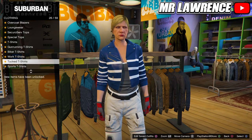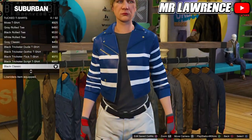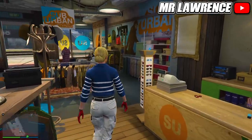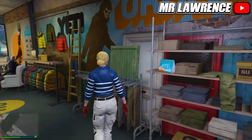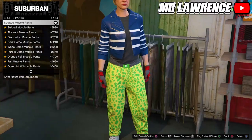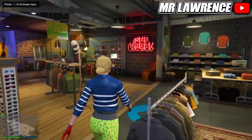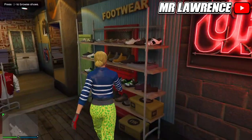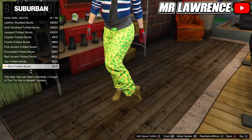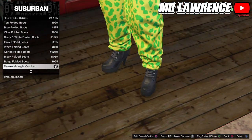Now go to the tops section, stay in the top section, go to tucked t-shirts and buy the black classic. From here go to the pants section, sport pants, and buy the spotted muscle pants. Then go to shoes, high U boots, and purchase the deluxe midnight combat. Save this outfit in the third slot.